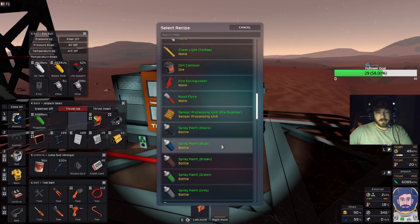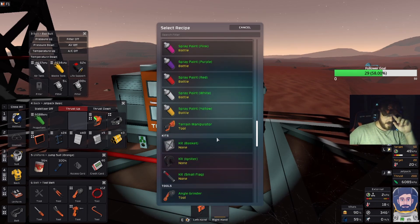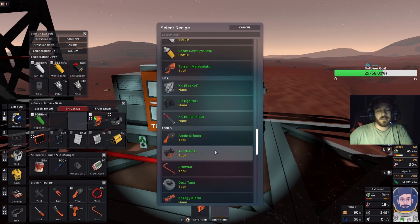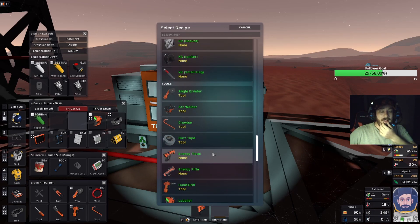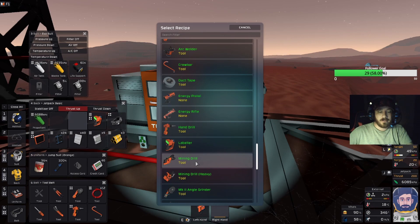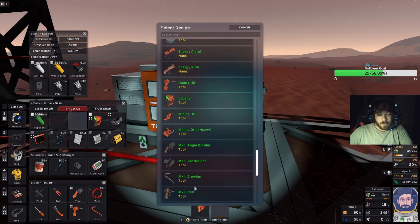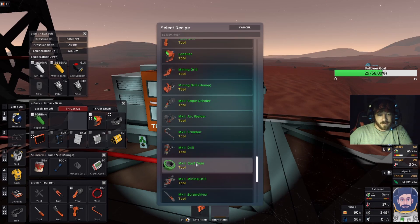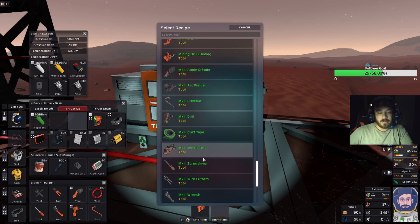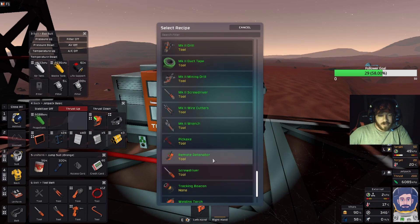More paints. Oh, I bet baskets are for like a basketball. That'd make sense. Energy pistol. Energy rifle. My god. Mining tool. Mining drill heavy. Mark II arc welder. Mark II crowbar drill. Duct tape. Mark II duct tape. My god. Mark II mining drill. Boy, we're going to be upgrading all sorts of stuff.